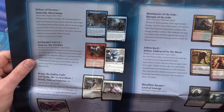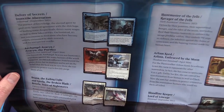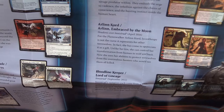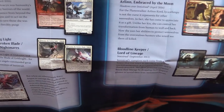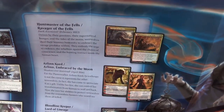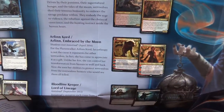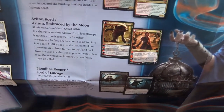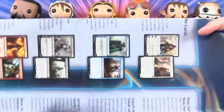We have Delver of Secrets, transforms into Insectile Aberration, from Innistrad. Shadows over Innistrad — we have Archangel Avacyn, transforms into Avacyn the Purifier. Bruna, the Fading Light, and Gisela, the Broken Blade, transform into Brisela, Voice of Nightmares — one of those meld cards, two halves. Huntmaster of the Fells transforms into Ravager of the Fells, from Dark Ascension. Arlinn Chord transforms into Arlinn Embraced by the Moon, Shadows over Innistrad. And Bloodline Keeper transforms into Lord of Lineage. That's the information poster.